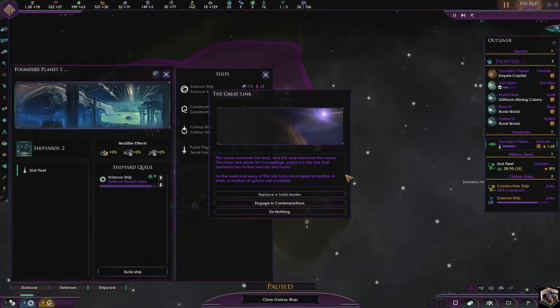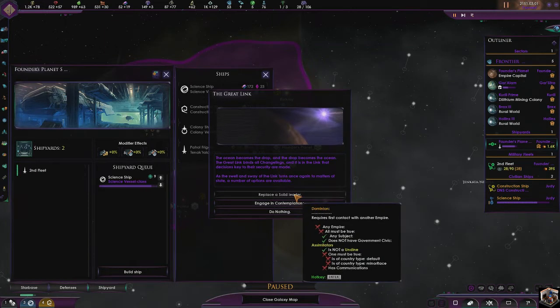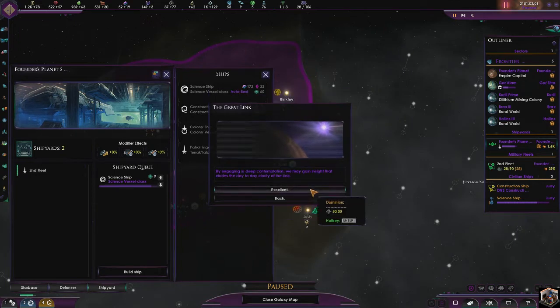Here are the events we get every now and then. 'The ocean becomes the drop, the drop becomes the ocean.' The Great Link binds all changelings — it is within the link that decisions key to our security are made. As the swell and sway of the link turns once again to matters of state, a number of options are available: replace a solid leader, engage in contemplations, or do nothing. I might just pick contemplations to show you guys.